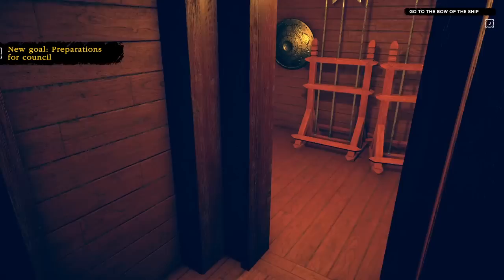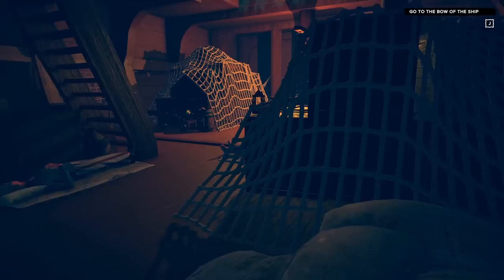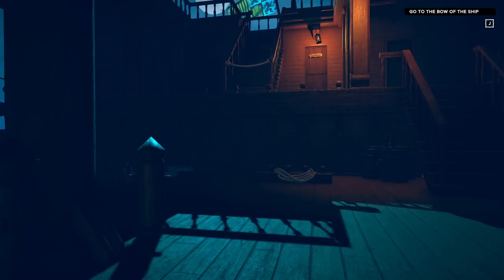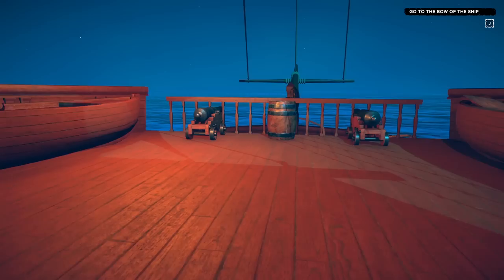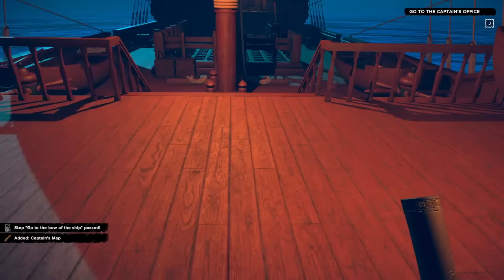We came to a bunch of islands and there's my last will and testament. I've already read all this so I'm going to go through it pretty quick, but if you want to read it just pause the video. We need to get to the bow of the ship — I think the stern is the front, I don't really know anything about ships — but we need to go to the bow, which looks like the back to me.